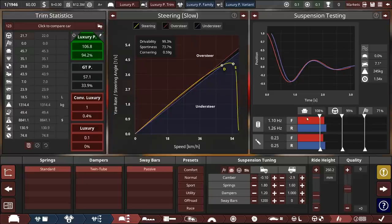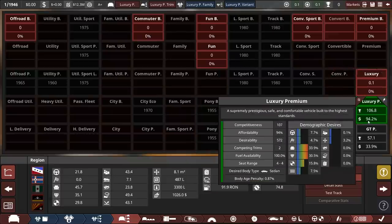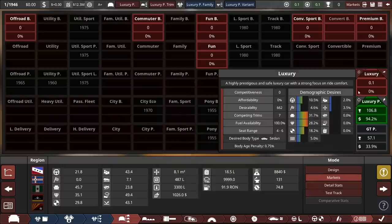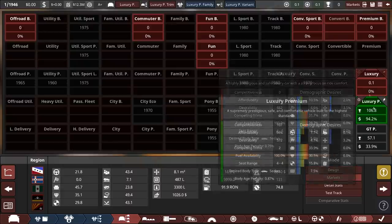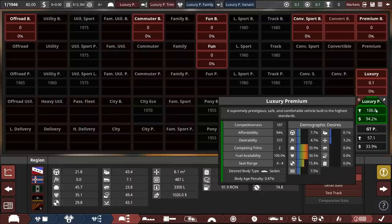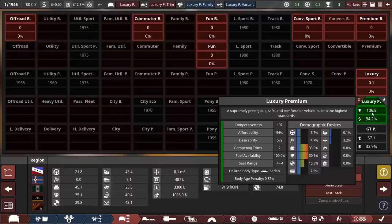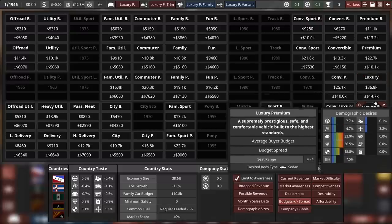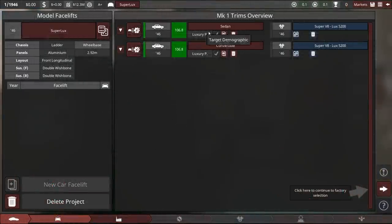Suspension is all set up, looking very comfortable indeed. Here we have a bit of a problem still — these cars are considered super unaffordable if you're starting with no factories. I don't think it knows what to calculate with for the price at the moment, which is why this is seen as not affordable by luxury car buyers — but that's not quite true. The luxury premium build was probably around 25k in production cost, and if we check budgets, luxury buyers can afford up to 37k.